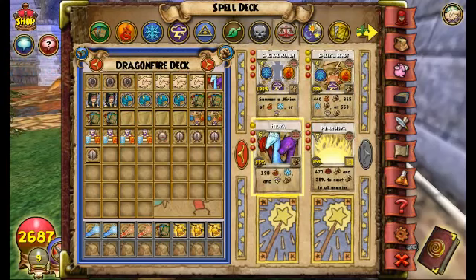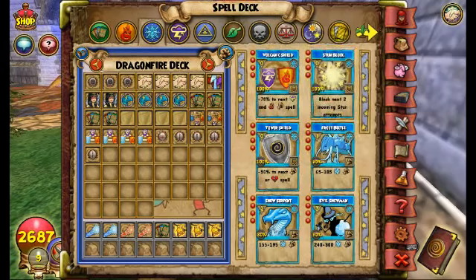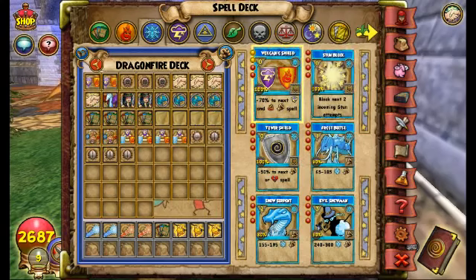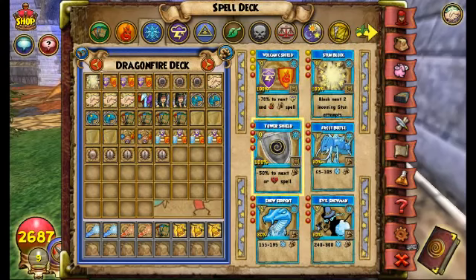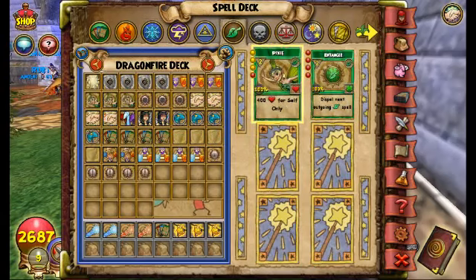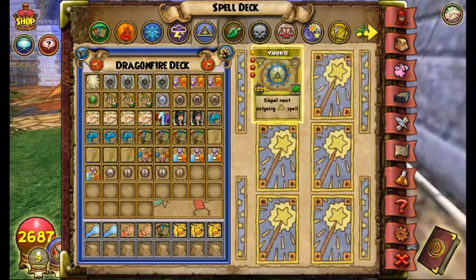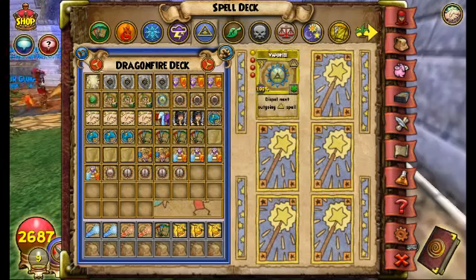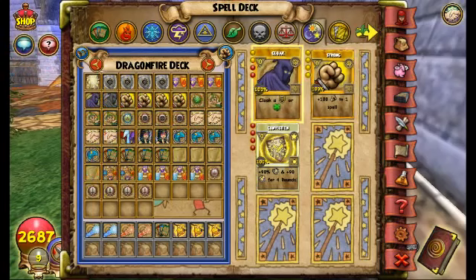The reason I use Hydra is because people always assume you're going to use normal Balance spells, but I trick them by sneaking out a Hydra every once in a while — it's really surprising and funny. For Ice spells: three Volcanic Shields in case I fight a Storm or Fire, one Stun Block for Myth matchups, and Max Towers obviously. For Life: three to four Pixies, one Entangle, and a Myth Dispel in case I'm second to a Myth. I usually throw a Cloak in there too. Then Max Strongs and two to three Cloaks.